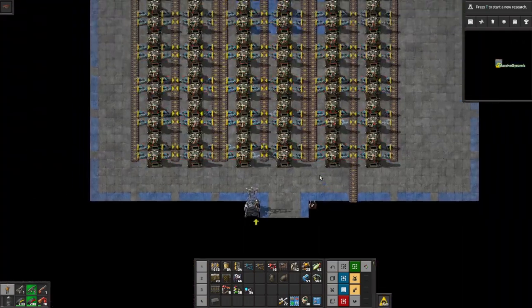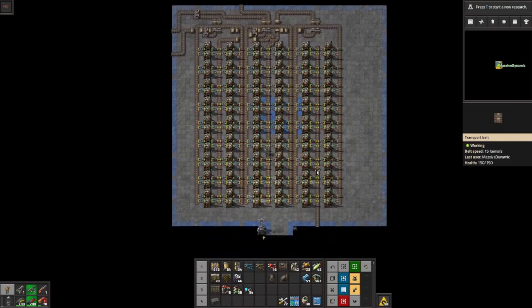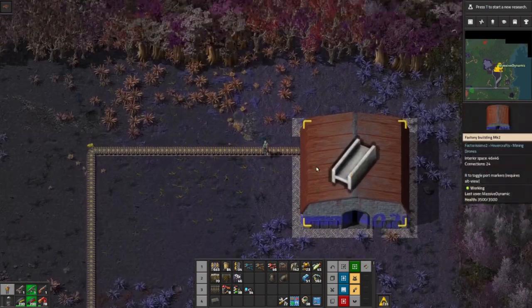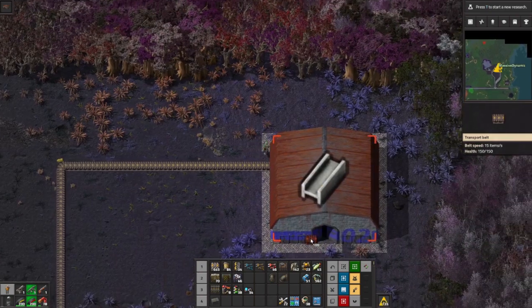The iron comes in above the coal entrance and also at the third door - this door right here. So if I go straight up it should go in right there.